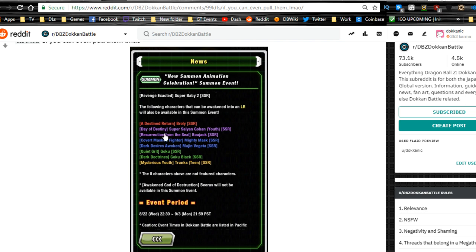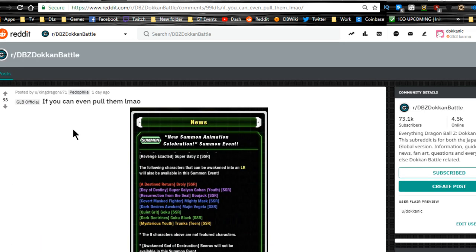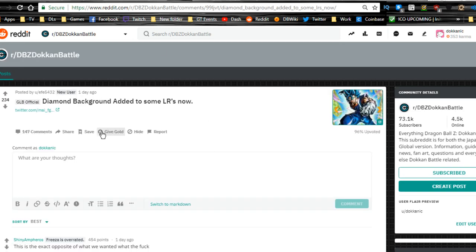And no, it's not just whale status — whale status was for like Broly, but he had his own featured banner. And Gohan had his featured banner, though I did go hard for him. The rest of these guys were just pure luck. Anyway, I was pretty happy that I pulled LR Bojack. It also looks like the diamond background has been added to some LRs now.